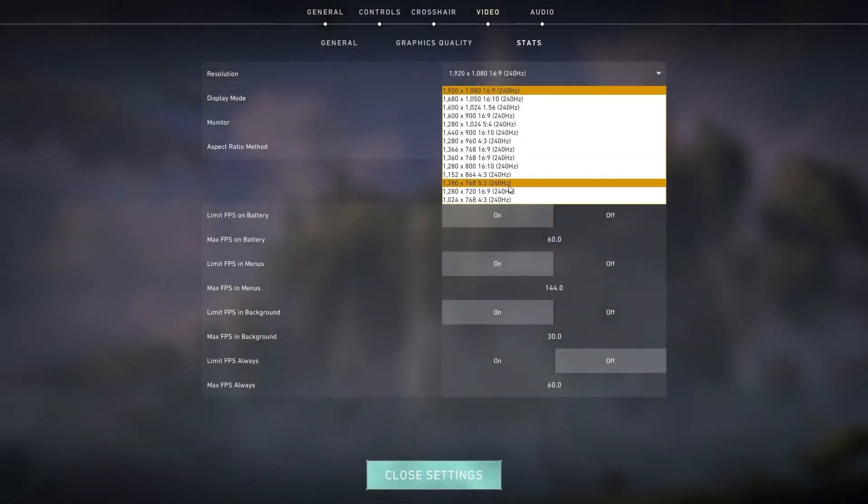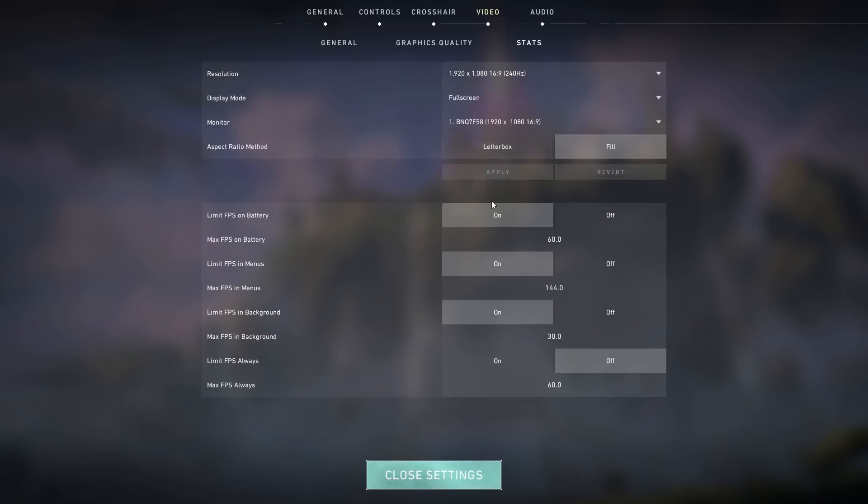Next, run the game, go into the settings, and change the display mode from full screen to windowed full screen. And that's it.